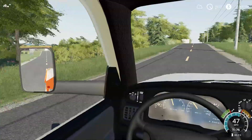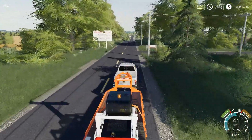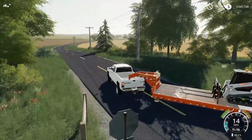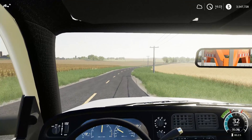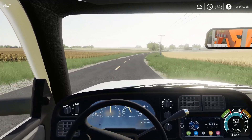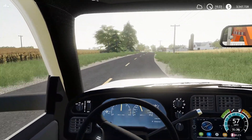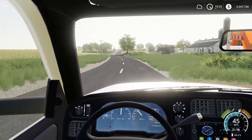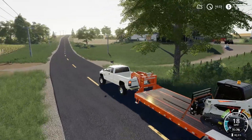You guys should remember this from Clover Creek / RCC — there's the shop down there, the place where we bought inventory, and to the right is where we're going, to the farm. I'm pretty sure nobody's seen this farm yet. I gotta figure out how to fit five cars on this trailer — I don't know if it's gonna work, but it'll be fun.